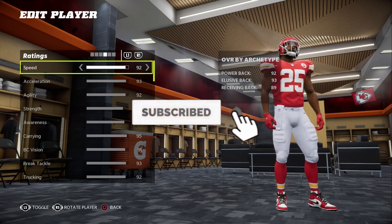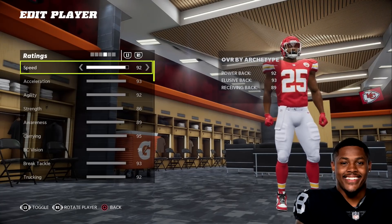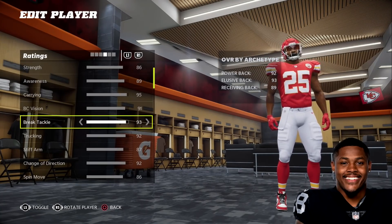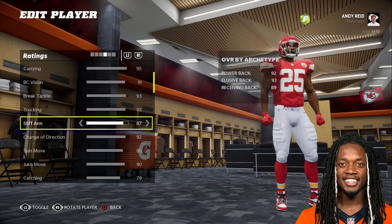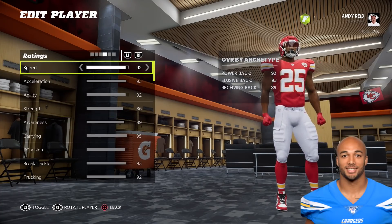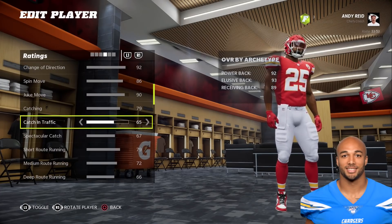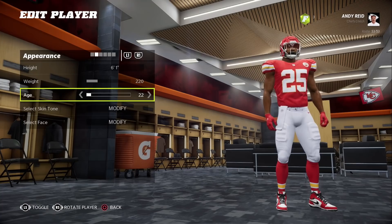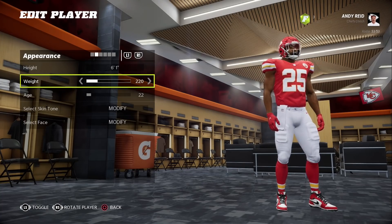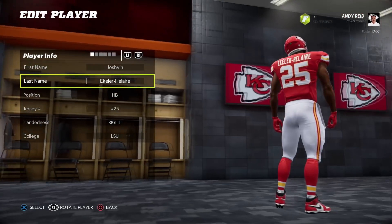This might be my favorite running back in the video. I loved Clyde Edwards-Hilaire coming out of college, and Eckler is quickly becoming one of my favorite backs to watch. Josh Jacobs gave us strength, break tackle, and trucking. Melvin Gordon, the Broncos starter, gave us awareness, BCV, stiff arm, and surprisingly his juke move. Eckler, the best back in the division, gave us speed, agility, spin move, catching, catch in traffic, spec catch, and all his route running and release. Edwards-Hilaire gave us his age, Melvin Gordon the height, and weight went to Jonathan Taylor. The result: the all-around specimen known as 'Joshvin Eckler Hilaire,' leading the AFC West.